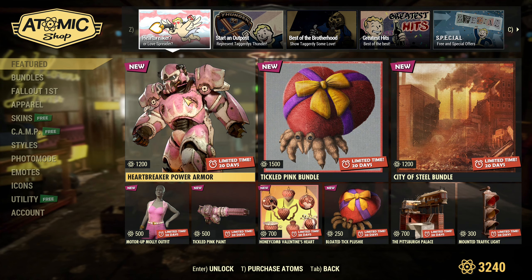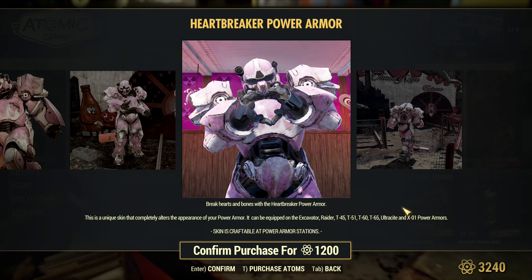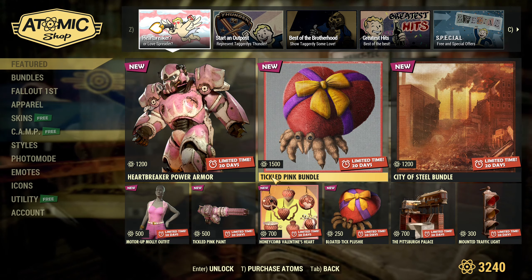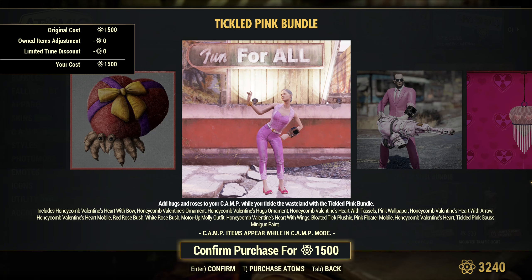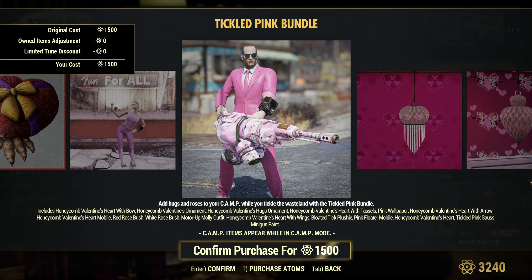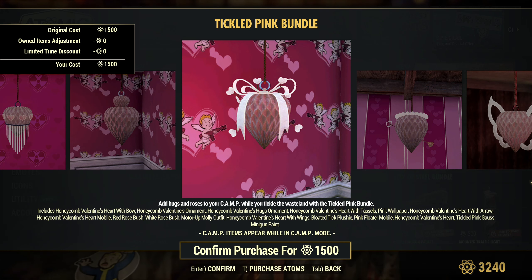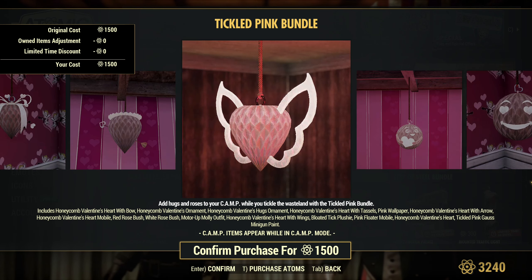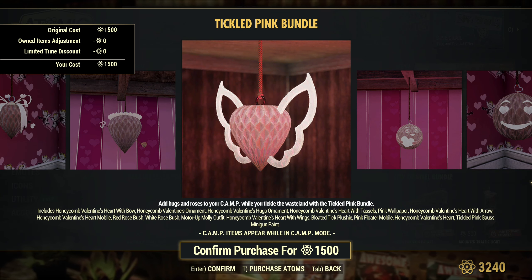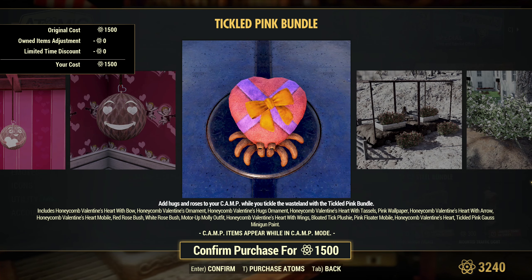In the Atom Shop we have new deals. First, the Heartbreaker Power Armor — a new Power Armor skin that's pink, and one I will definitely not be buying for myself. Then there is the Tickled Pink Bundle that contains a lot of stuff, including Honeycomb Valentine's Heart with Bow, Honeycomb Valentine's Ornament, Honeycomb Valentine's Hax Ornament, Honeycomb Valentine's Heart with Aro, Valentine's Heart Mobile, Red Rose Bush, White Rose Bush, Motor App Molly Outfit, Honeycomb Valentine's Heart with Wings, Bloated Tick Plushie, Pink Floater Mobile, Honeycomb Valentine's Heart, Tickled Pink, and Gauss Minigun Paint.